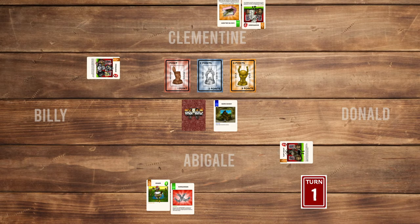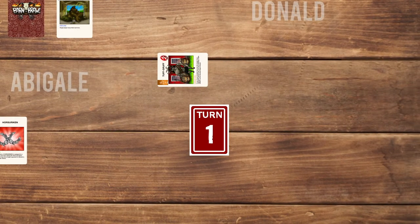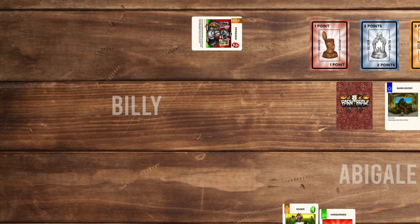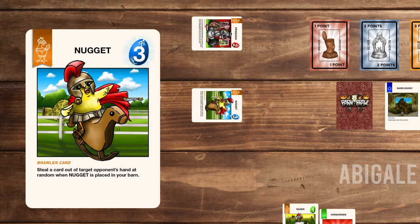Now that the first turn is completed, Abigail puts the turn 1 card under the turn deck and it's now turn 2. Abigail's turn is skipped thanks to Donald's perk card and the turn goes to Billy. Billy draws a card and plays the power 3 brawler Nugget, and attaches the Beehive Launcher to it.